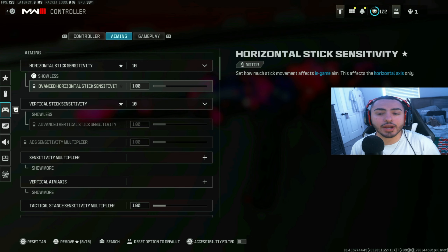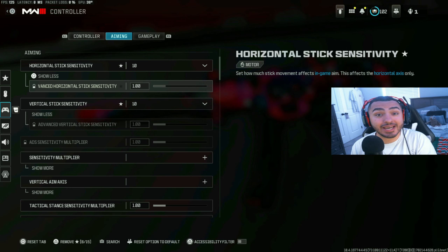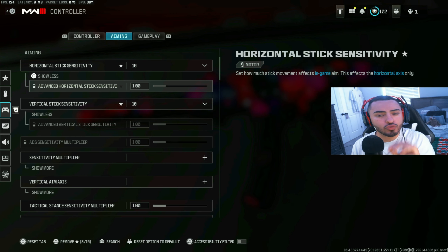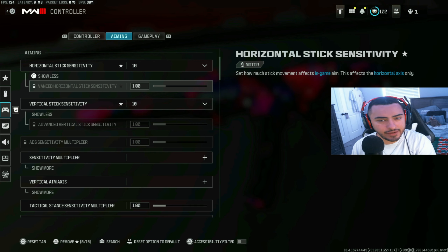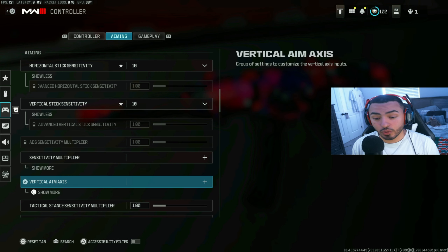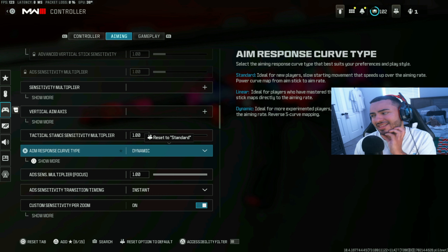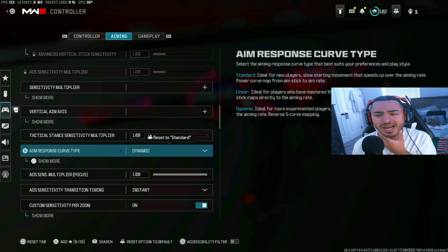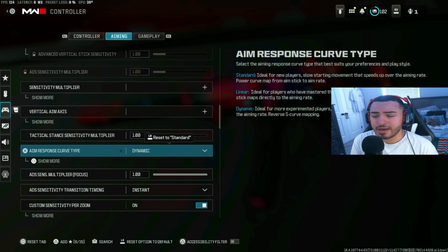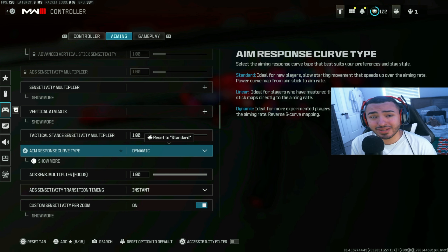For horizontal and vertical stick sensitivity, these are customized to me, but something really important: if you press 'Show More' you'll see advanced horizontal and vertical stick sensitivity options. Make sure you put those down to 1.0 — to do that you'll need to switch to custom. I personally run a 10-10 sensitivity. You need to be turning quickly; some people run even higher than 10-10.